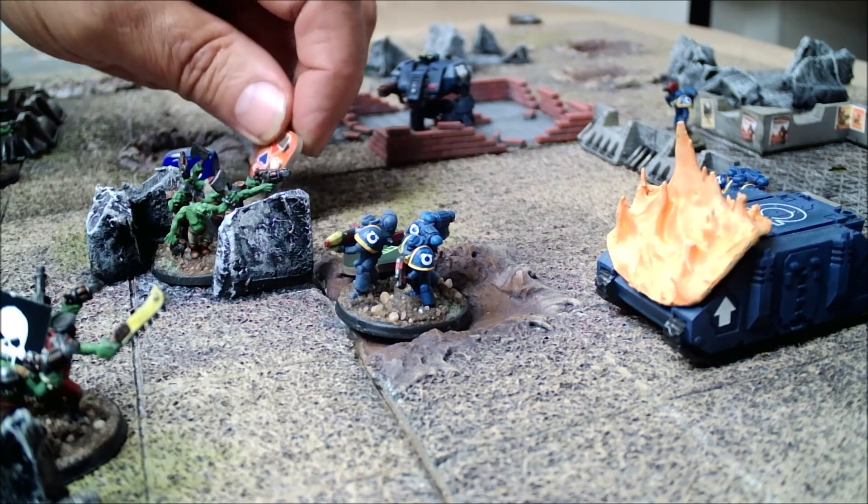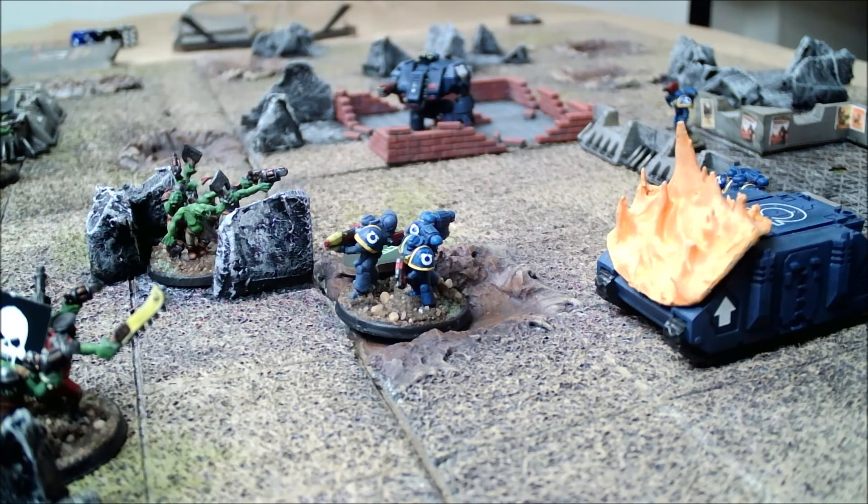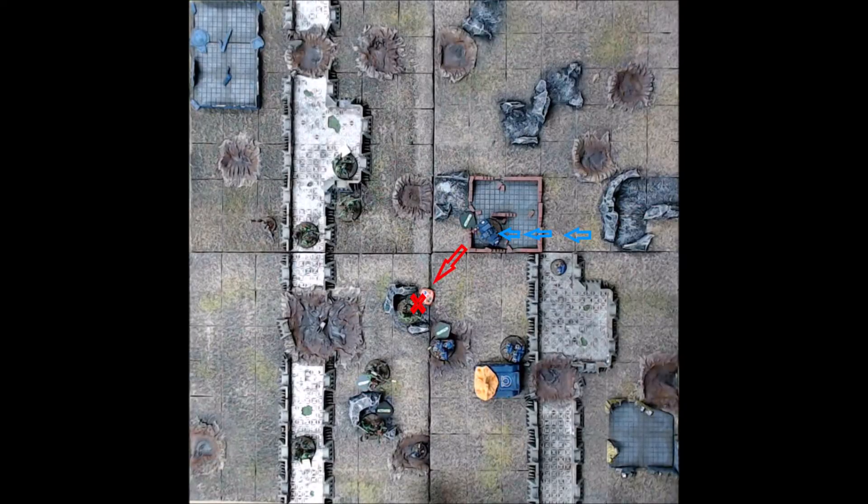Marine order one is to activate the Dreadnought. He fires — that's enough for one suppression, just missing two suppressions. His other arm fires also, slightly less power and cannot fire for suppression. A roll of one — no damage from that arm. The Dreadnought's firepower is really going to help the attack.